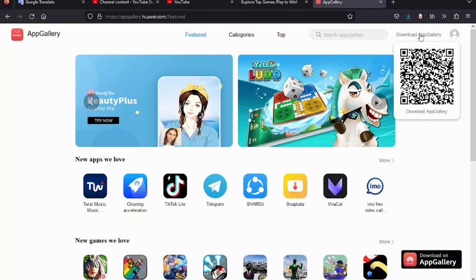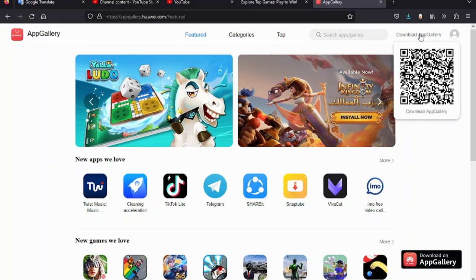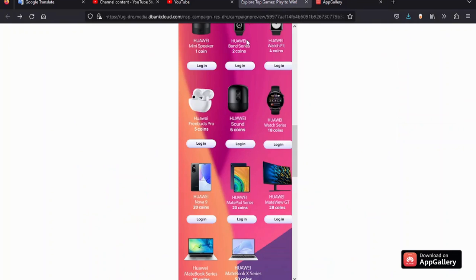You can scan the QR code and the download will start automatically, or you can simply go to this website on your phone and start downloading the app.